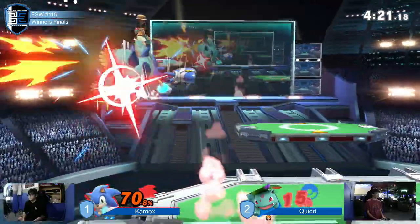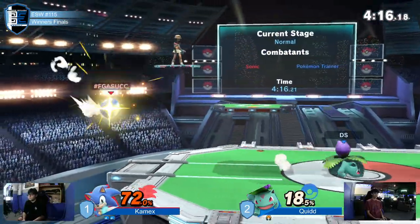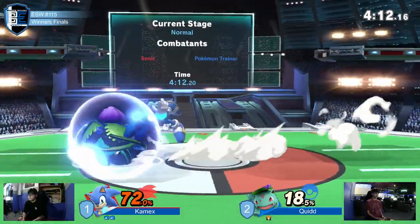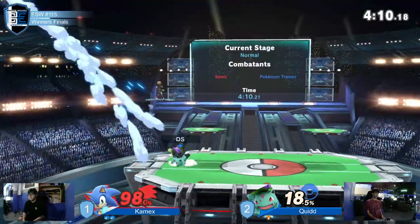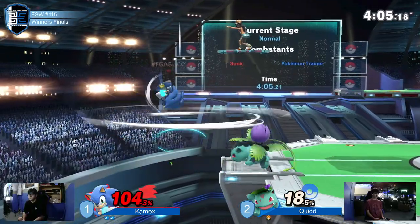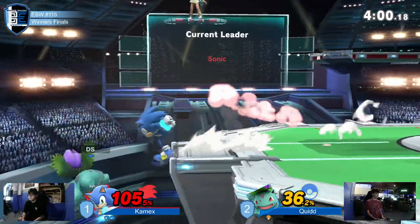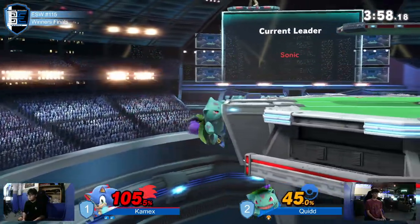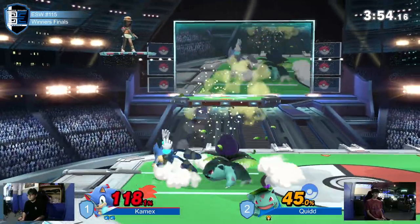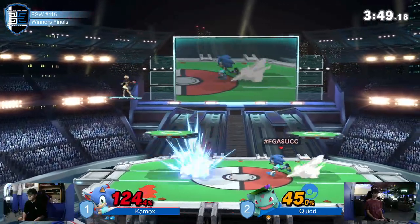Patience, Quidd. He needs to take as little damage as possible because, honestly, more important than getting the kill is just not getting hit too much — because then if Kamex wants to, he can play to a lead. Nice little clanking hitbox to put him back on ledge. Oh, he went for the F-smash again — he's been going for that a lot and it hasn't worked out. But Kamex has definitely picked up on it, and as a result he's getting hit. That exchange cost him like 30% or something.